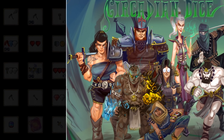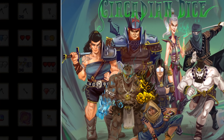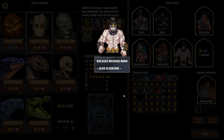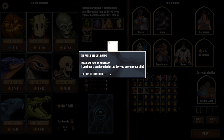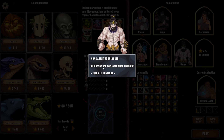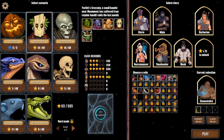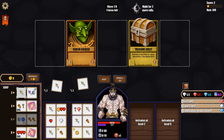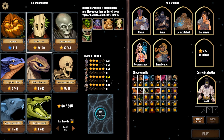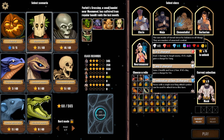Hello internet, welcome back to our Circadian Dice series. In the last episode we had a two-for-one: first we took the Elementalist into the bandit raid, then we unlocked the new Monk class. We decided since it was a short episode, we'd take the Monk into the bandit raid as well. Now in this episode we'll also play the Monk - everyone welcome back.